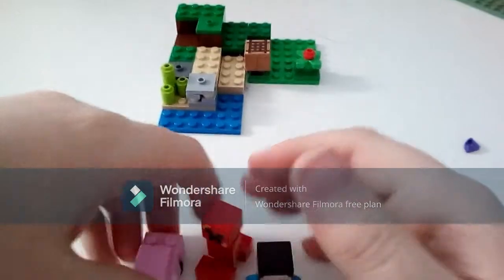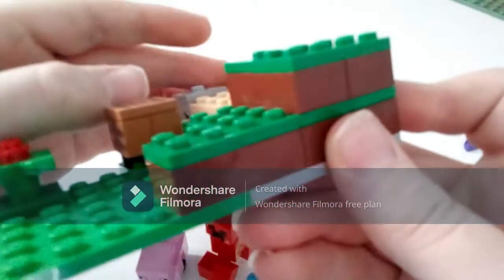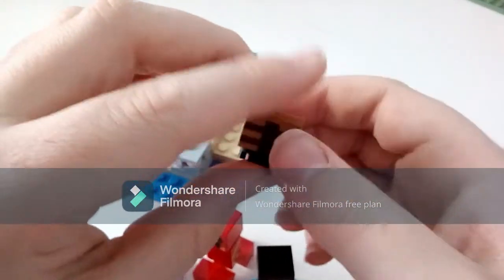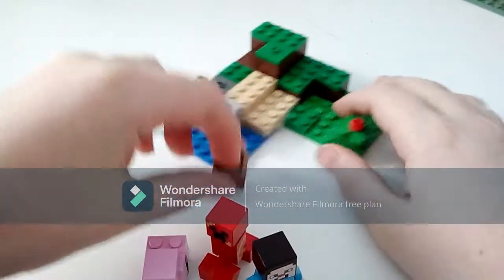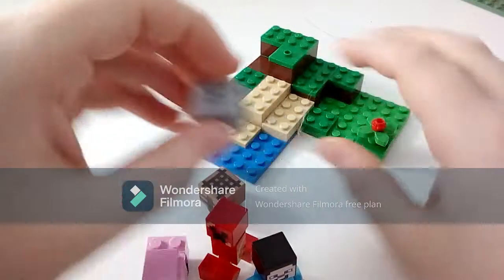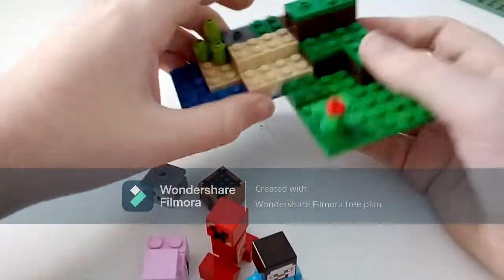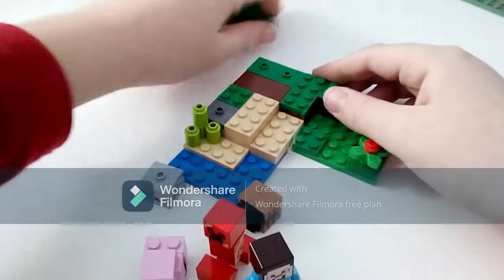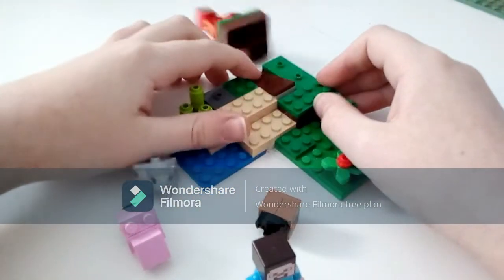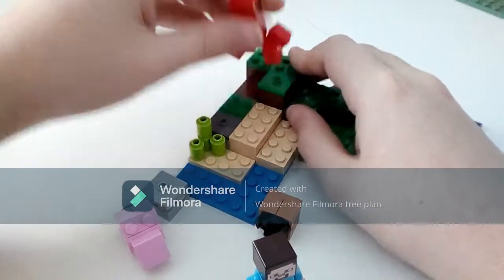The main model is basically some terrain. There are some blocks including what I believe is a crafting table, and some stone or similar blocks. There's a nice play feature where a block comes off — I assume you're meant to put a creeper on there and it explodes just like that. So that's the Creeper Ambush set.